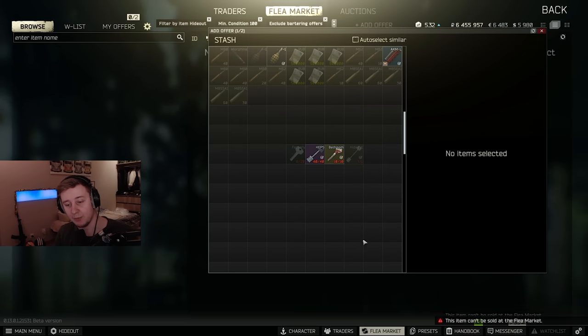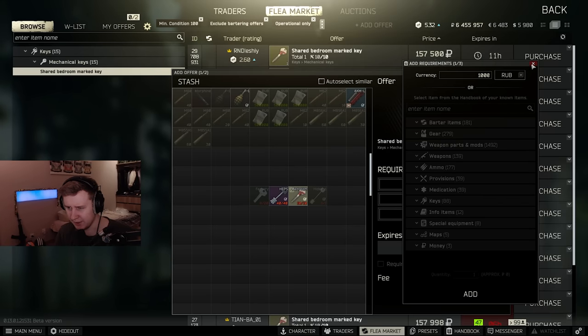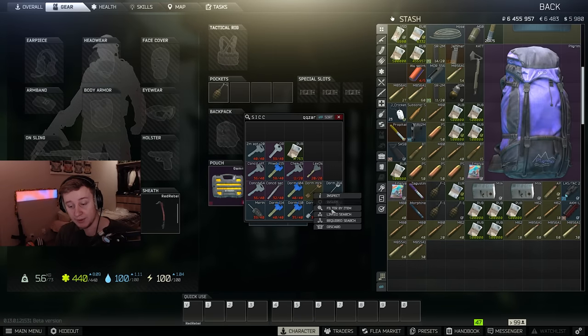The base prices for keys were also changed. For example, if you list the bedroom mark key right now, the average price is around 200,000 rubles — even though I bought a couple for about 20,000 just a few days ago. The commission is only 30k. These values keep changing by BSG nearly every single day, so make sure you double-check the commission before you sell a key, because it might be higher or lower than it used to be.